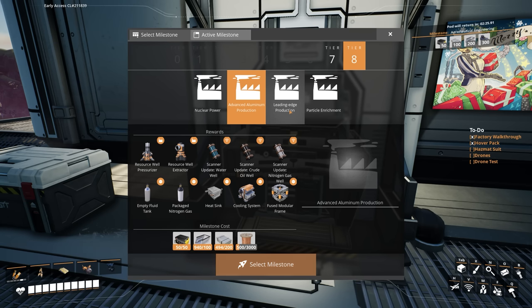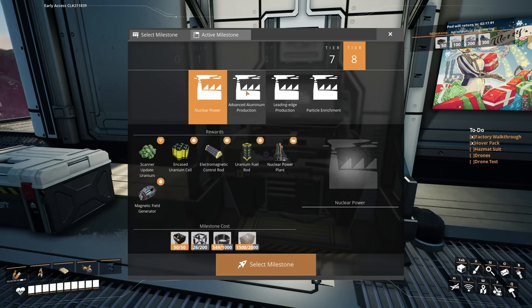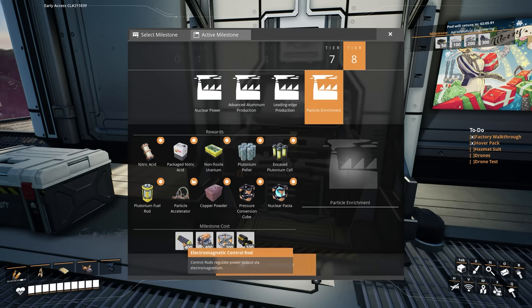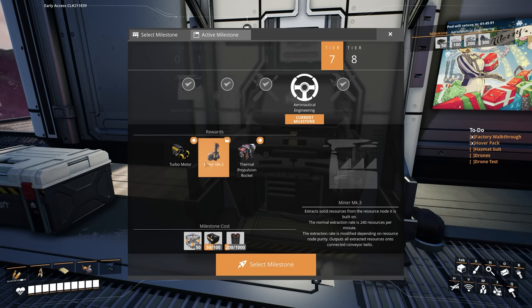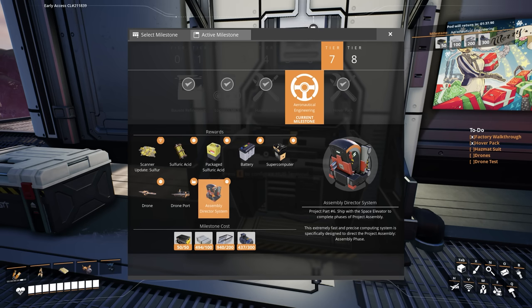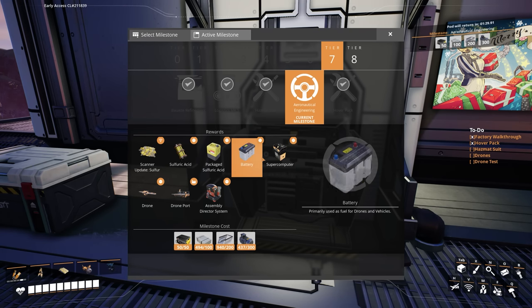I'm going to be making a heavy modular frame factory as well as a radio control unit factory, which needs an oscillator factory and an AI limiter factory. They don't have to be big — I don't know the amounts I'll need yet. Looking ahead at the milestones: fused modular frames, electromagnetic control rods, cooling systems — there are particle accelerators and stuff. This seems insane further out. But the next couple of milestones seem manageable since we already have the components for almost all of it.